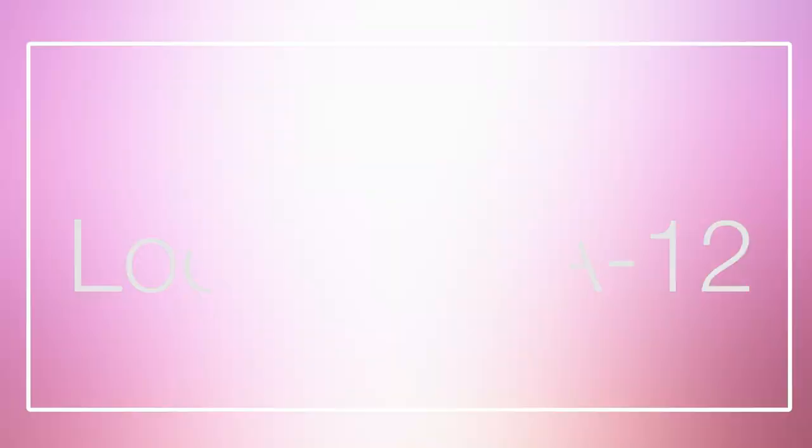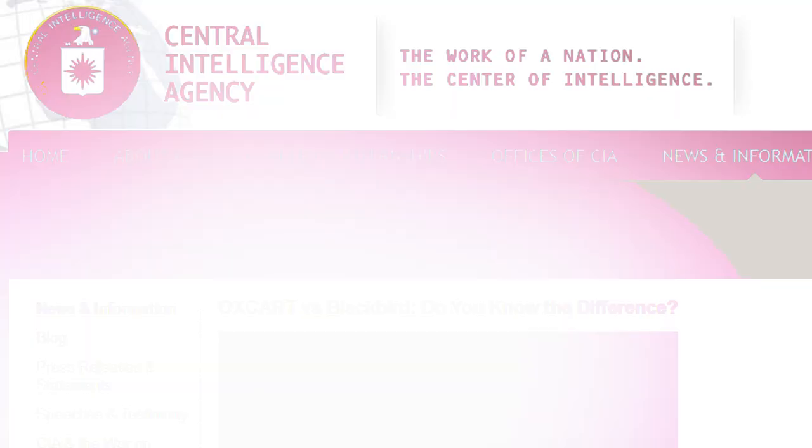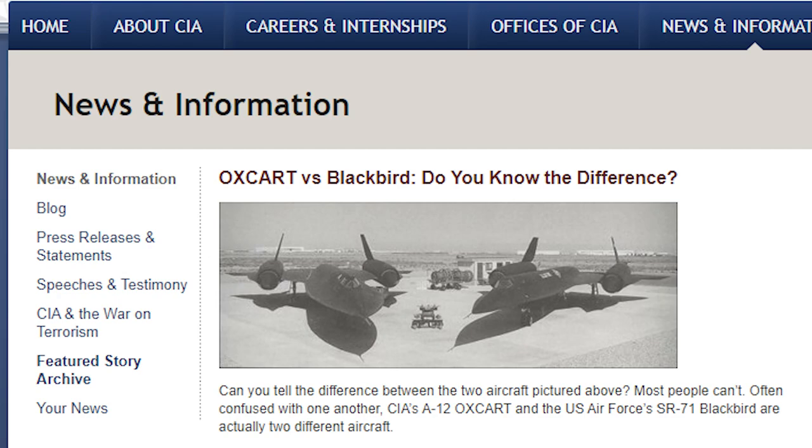#7: Lockheed A-12. In the 1960s, the CIA attempted and failed to reduce the radar cross-section of the U-2. At the same time, Soviet radars improved steadily and the high-flying U-2 became increasingly susceptible to detection. The result was a CIA-led program known as Project Oxcart, which resulted in Lockheed's development of the A-12 — a twin-engine reconnaissance aircraft constructed mainly of titanium. As with the U-2, the project was conducted in total secrecy, and the developmental aircraft were tested and modified mainly at Area 51.